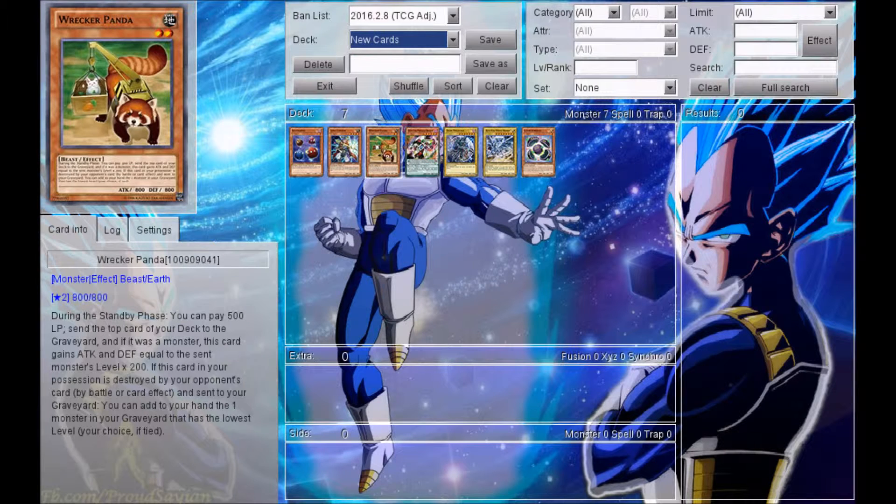Moving onwards, we got ourselves Wrecker Panda, which kind of looks like a raccoon more than a panda bear. His effect reads that during the standby phase, you can pay 500 life points and then send the top card of your deck to the graveyard. And if it was a monster, this card gains attack and defense equal to the sent monster's level times 200. Then it reads that if this card in your possession is destroyed by your opponent's card — by battle or by card effect — and sent to your graveyard, you can add to your hand the one monster in your graveyard that has the lowest level. That's oddly worded.